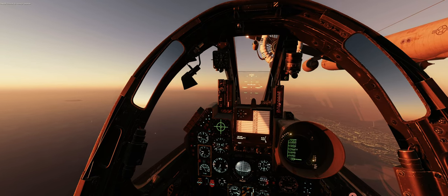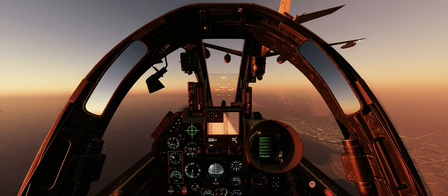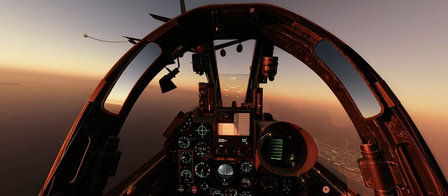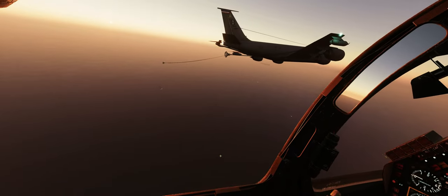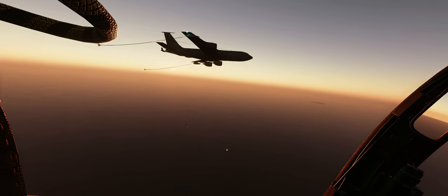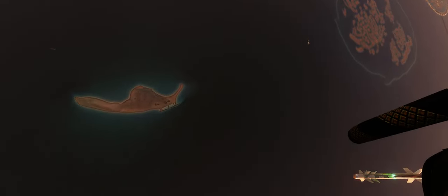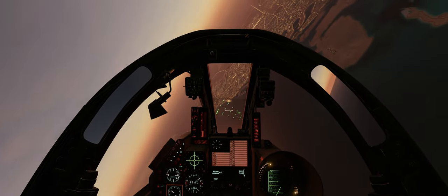We're looking pretty good — transfer complete, there we go, disconnect. And once the refill is complete we go to the right side of the tanker if we have any other wingman. He just released that one, that's okay — we just end up closing that. Thank you tanker, we love you! Alrighty, well there you go guys. If you have the Mirage F1, enjoy the new EE version. See you later, peace!